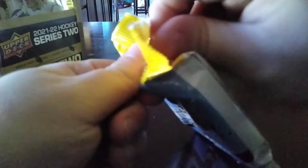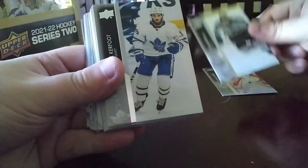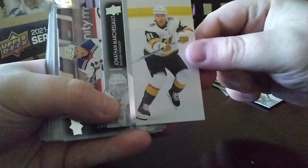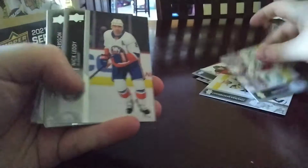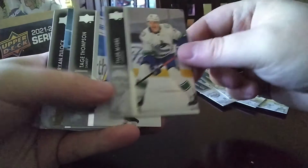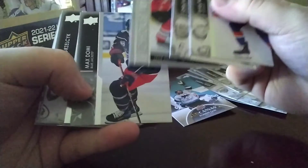Let's open up the fat pack first — hopefully we get some young guns I'm still looking for. Getting notifications like crazy. Brett Burns, Alex Kerfoot, Mark Shifley, Josh Norris — nice, second year. Clear Cut just came out today. Capocaco, Nicoletti, Elias Patterson — that's a nice one — Forsberg, Yandel, Hartel. This looks like it might be a base pack until we see a canvas of a vendor cane. Nice canvas, Tavares, checklist.